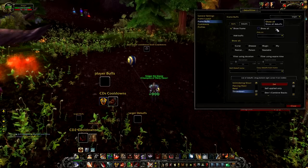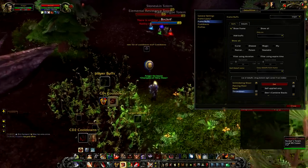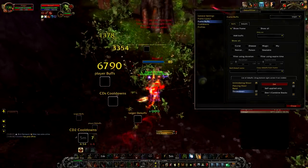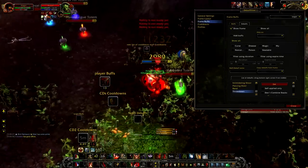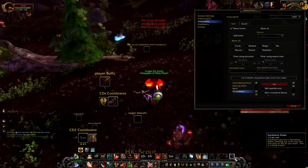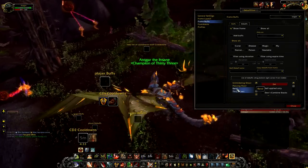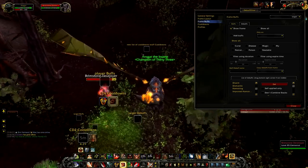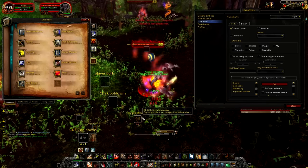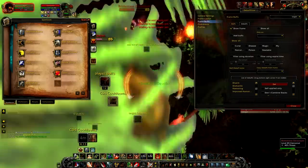It's only going to show if the actual target I currently have is targeted. Look at that shaman here — you can see he has Throw Down, now he's going to have a Rend, and Intimidating Shout. Now he obviously doesn't have any other debuffs on him. That's how it works — only the ones I've chosen show up. For example, if I were to use Sunder Armor, that's not going to show on the target debuffs because I haven't added it to the list.